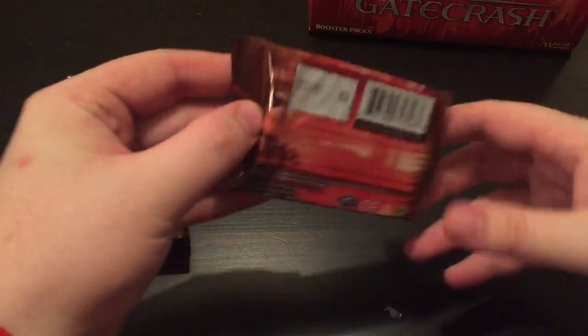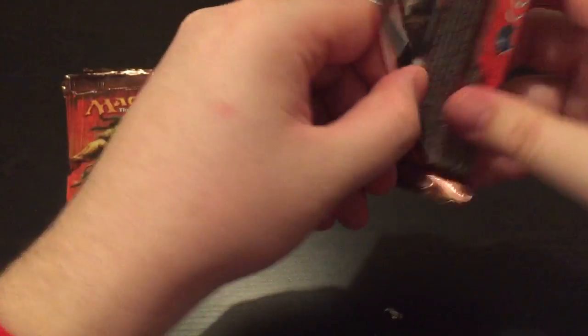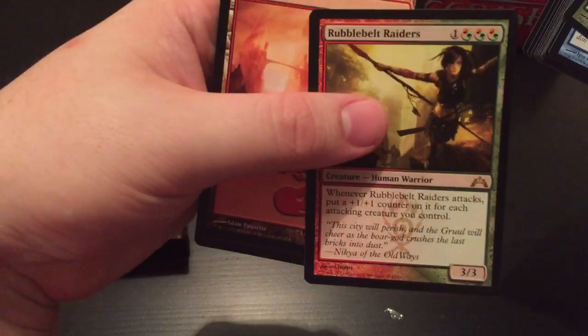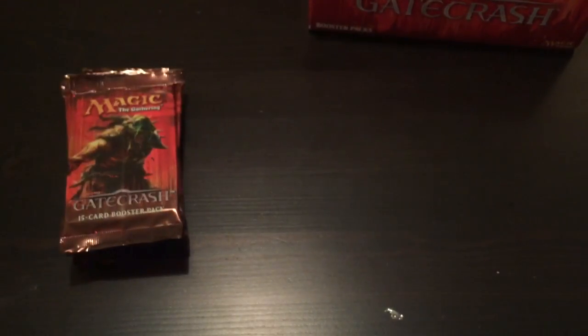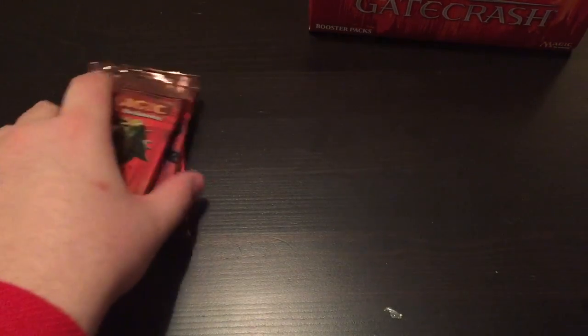I'm already mispronouncing things. So one mythic, two shocklands. Really pumped about the Breeding Pool to be honest with you. And a Rubblebelt Raiders — red green, red green.